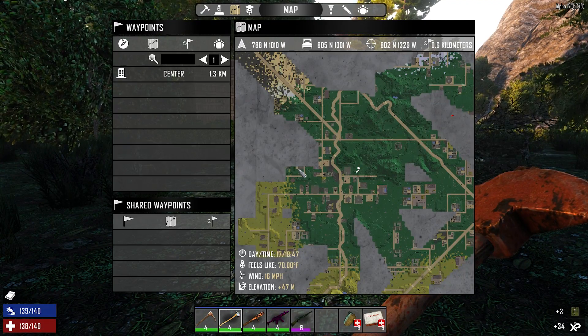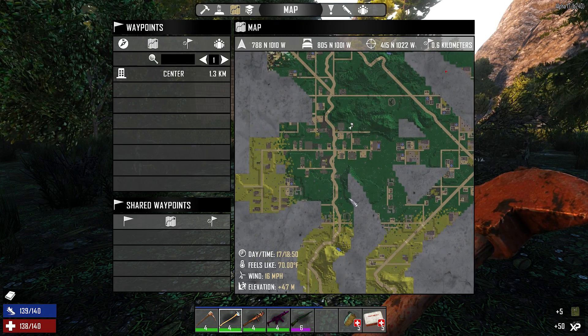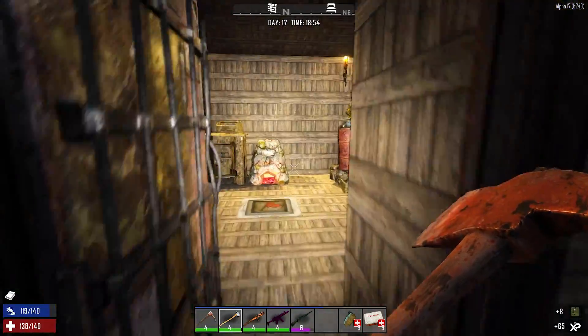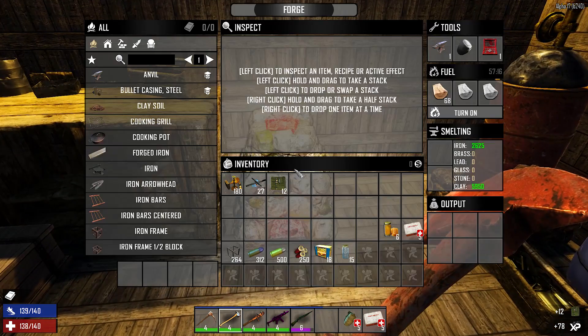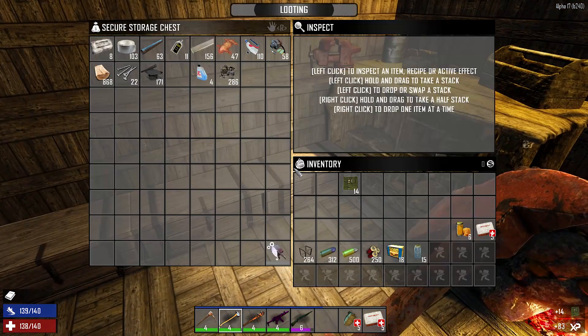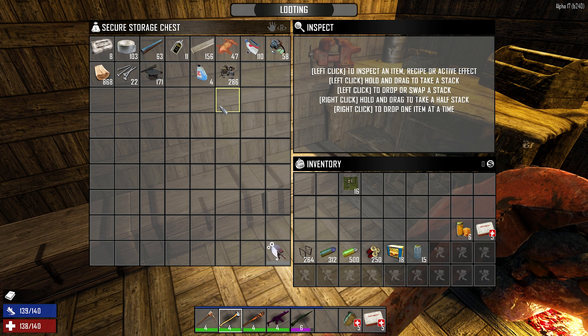I'm just waiting for my stuff to make up here. In the next episode we're going to want to check out that cabinet place - that's a new place. We'll hit some of these other places and I'd like to work my way over to that new POI I haven't tried yet - looks like a hybrid apartment building. Let's start melting some of this brass and lead down so we can make some bullets.